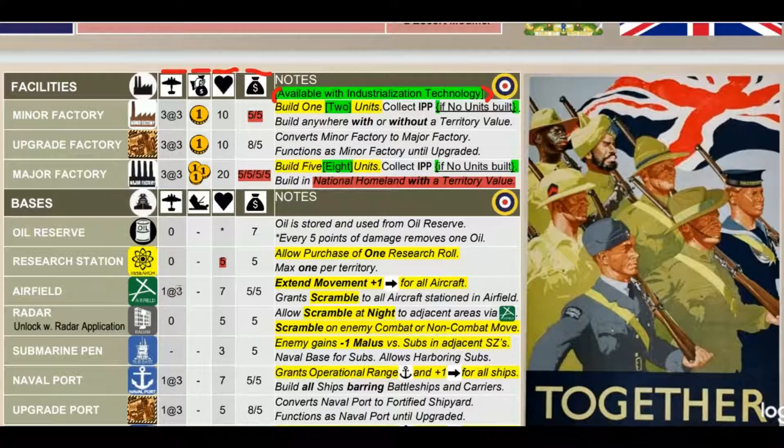Airfields have one dice at three, damage of seven, and extend movement range for all aircraft, granting scramble to all aircraft stationed there. In Version 2, scramble was only to adjacent sea zones like Axis and Allies. In this version, I made it so you can scramble to all sea and land areas within 100. This predates Version 3 - it's documented on Axis and Allies from around 2017, and it wasn't a new idea - others had proposed it too.